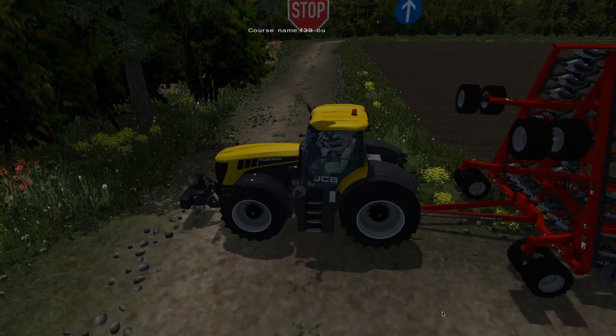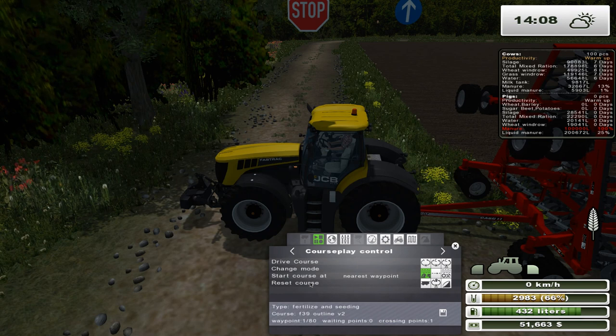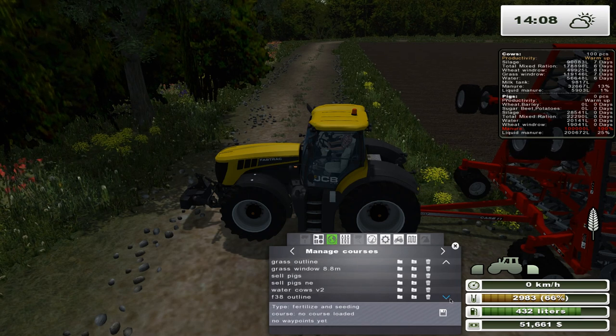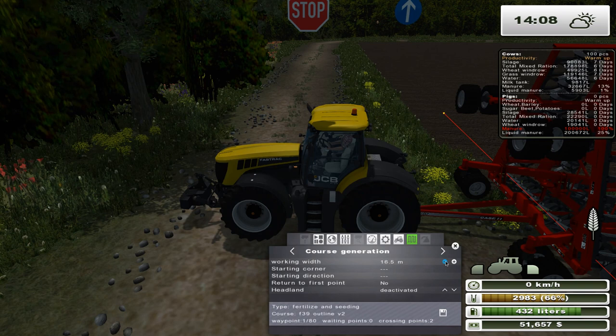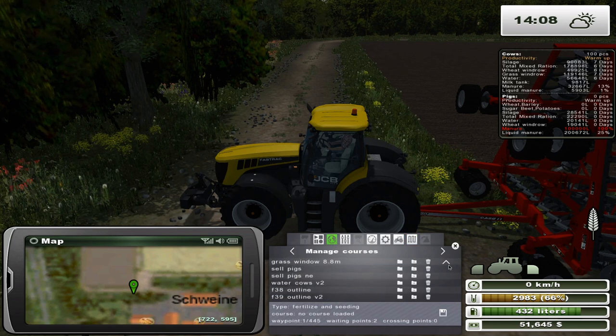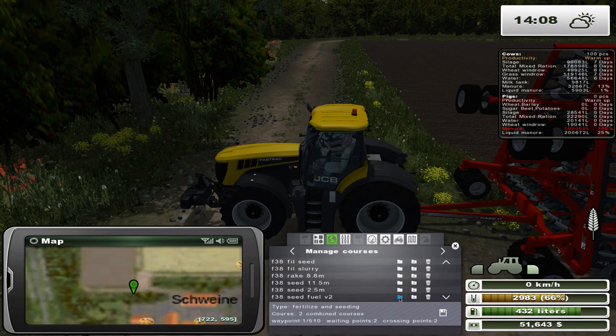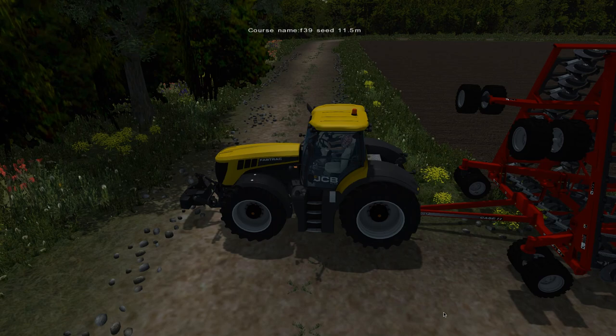So this one is F39 outline — I'm just going to label it so I know. Let's just reset and then load that up again — sometimes it helps to verify you have the right course. 11.5 meters. We want to start in the southeast corner and head north. Turn the first point, headland before, generate course. Looking for Seed and Fuel version 2, and this will be F39 seed, 11.5 meters. Excellent.